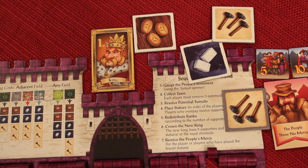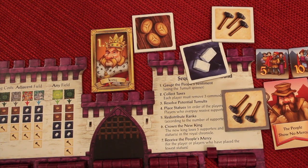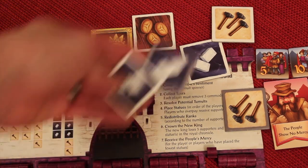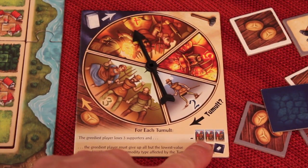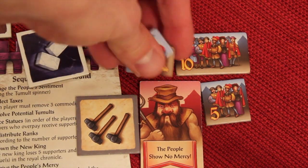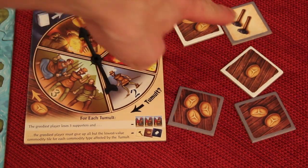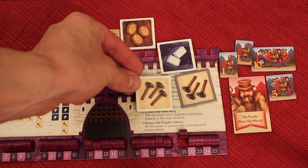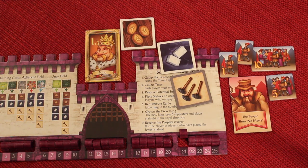Not only do you throw back all your tiles of that commodity except your single lowest one — which means sometimes you could be the greediest and all you have is maybe two doubles, and you throw one away but keep the lowest — but after that, because you're the greediest, you also lose three supporters. We've checked bread and stone; then we check tools. There are only two left but they needed four, so there is a tumult. I have six tools — I'd throw away my lowest one and lose three supporters.